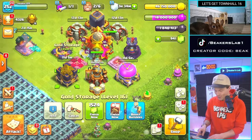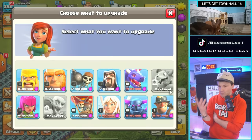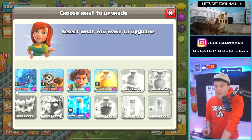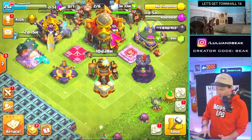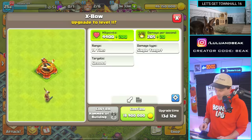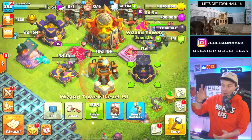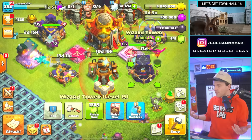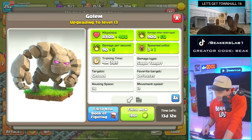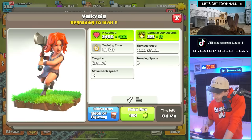We're killing this elixir so fast. Let's see if we can get something going in the lab. I wish I had your input, I wish you were doing this live so you guys can choose. I forgot - we gotta do the new troop and we gotta do the heal spell. These defenses combined are gonna cost 46 million. They look so sick. We also need to spend almost two million dark elixir. I think we gotta do the golem - done. Book of Fighting, let's do the Valkyries - I think the Valks are gonna be really good too. Book of Fighting done.